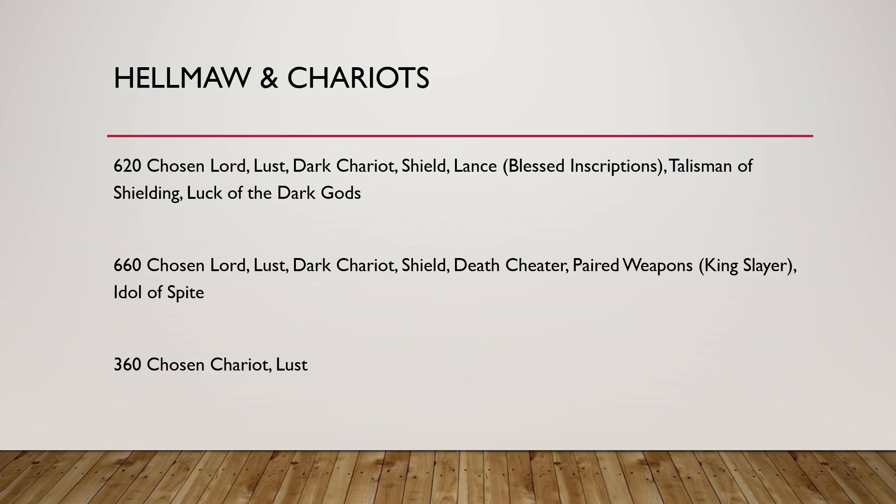In terms of setup: one Chosen Lord has a Lance with Blessed Inscriptions for grinding power, the other has Paired Weapons with King Slayer to grind through enemy characters. I'd advocate for using the Talisman of Shielding with Luck of the Dark Gods on one character and Death Cheater on the other. You can also make them a bit more flame and Alchemy resistant with Magic Resistance, Basalt Infusion, or Dragon Fire Gem — always a good choice, as these pieces get quite expensive.